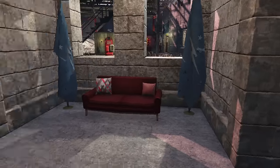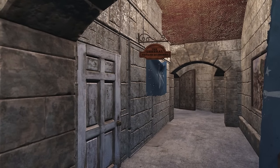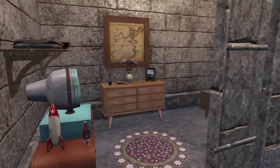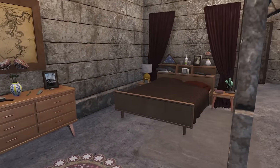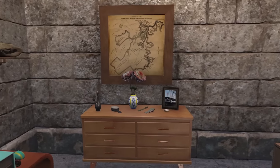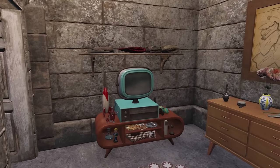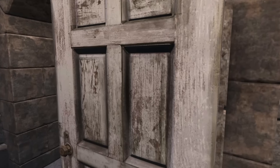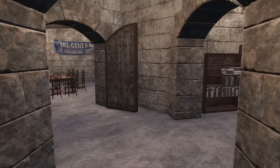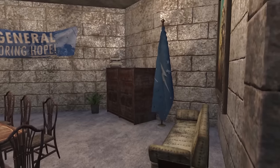These two rooms here are personal quarters. This is Preston's quarters right here — he's got a nice room. And then next door to this is the general quarters — my quarters. Mine is a little bit nicer. I have my own television, really nice bed, nice furniture. If we keep going down the hall here, to the left is our Minutemen conference room. This is where we talk about who we're going to help next, what settlement we need to go and take over, and what we're going to do about the Brotherhood of Steel that just showed up.